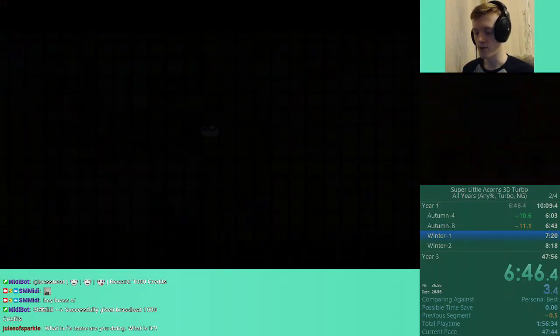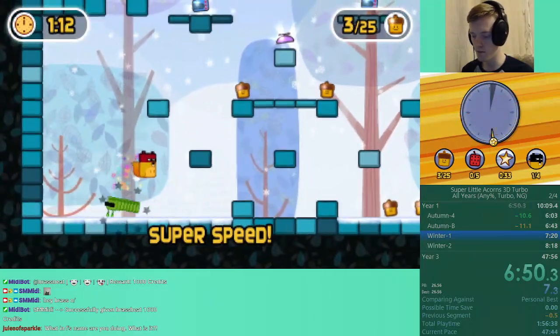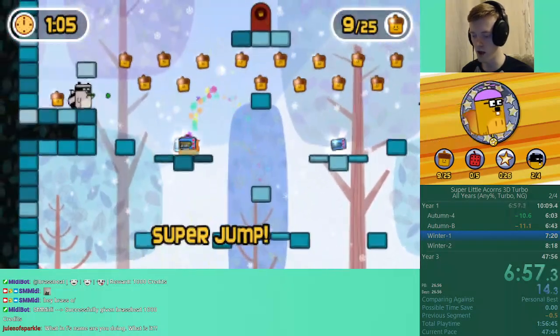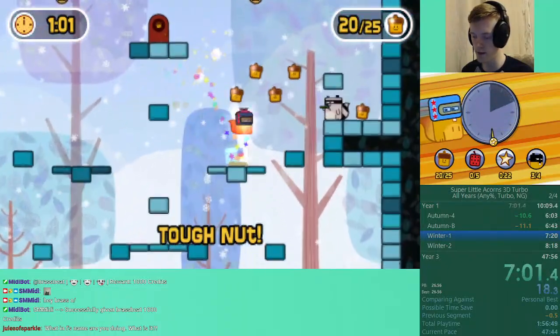Next up are the winter levels. Winter — pretty interesting. Now we're getting the speed goggles, and instantly you'll notice I was doing some jumping there. Quite technical levels, the winter ones normally.